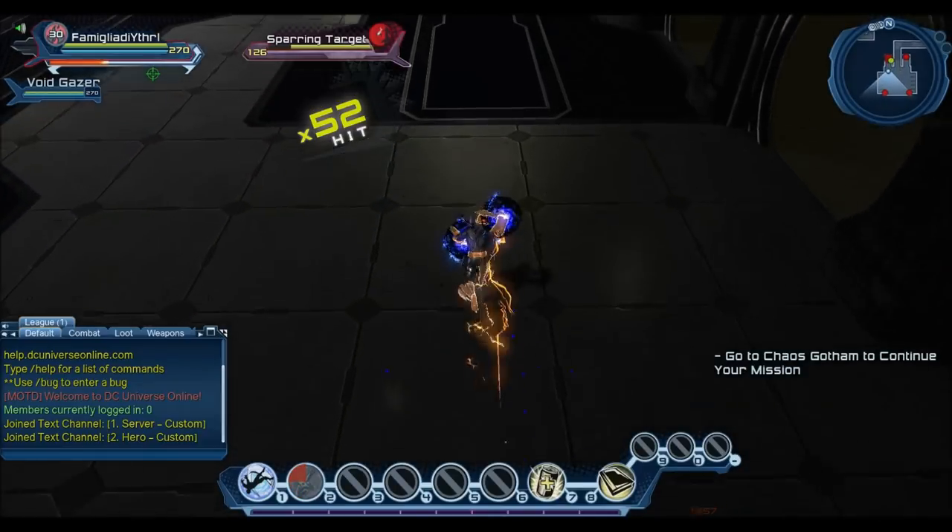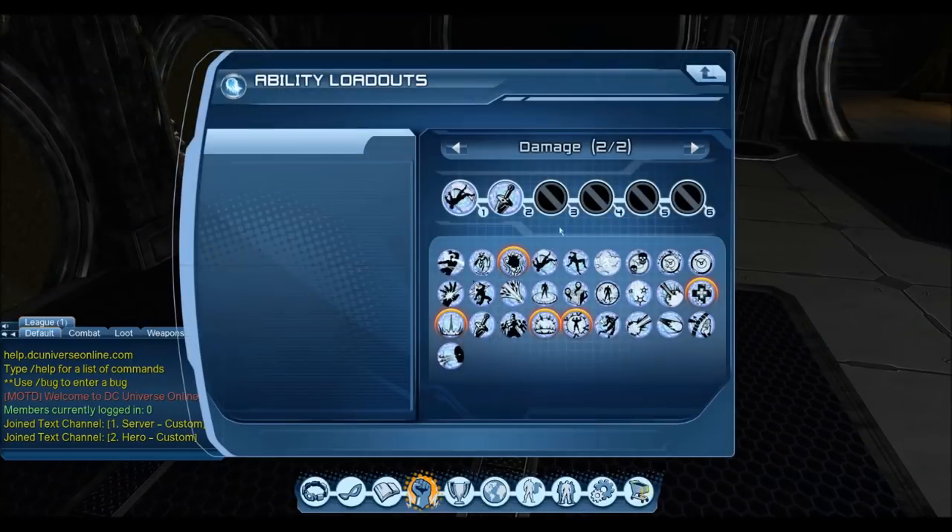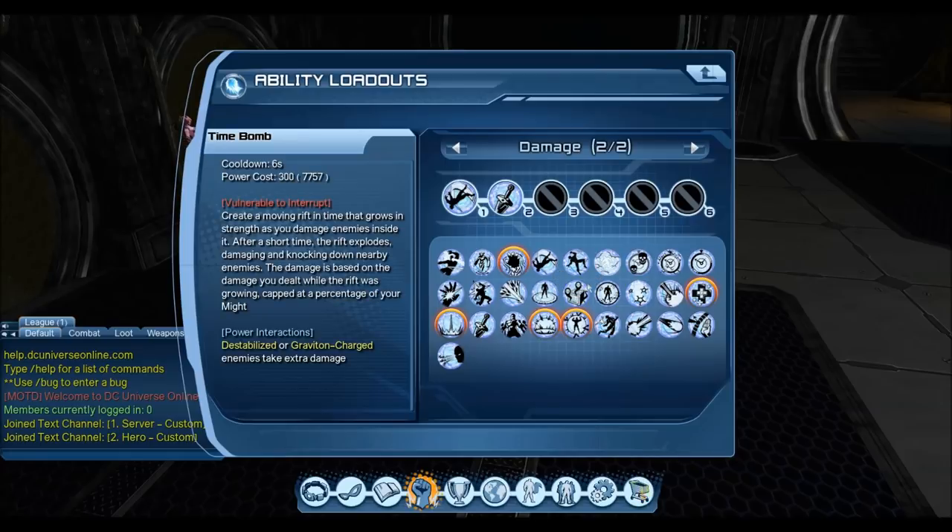Same thing with Might Quantum — you don't necessarily have to have Gravity Well for the Time Bomb interaction, because Time Bomb works on both Destabilize and Graviton Charge. It opens up so many possibilities for loadout variations. You're no longer forced to run Gravity Well or Singularity as a power interaction, even though Quantum relies so heavily on them.